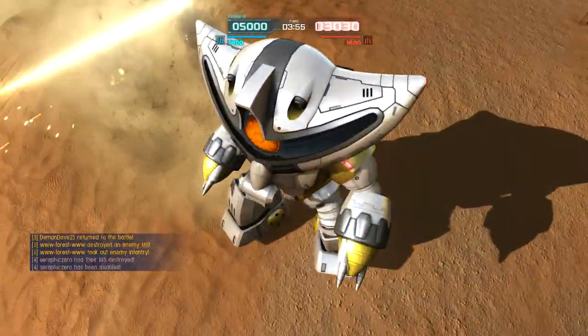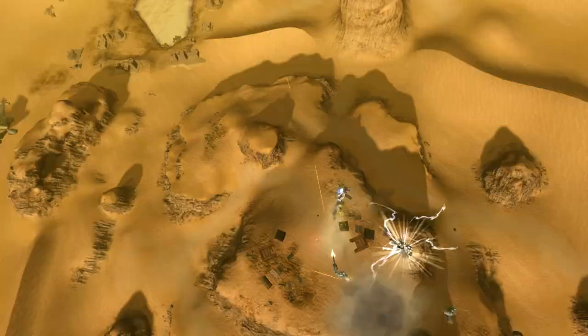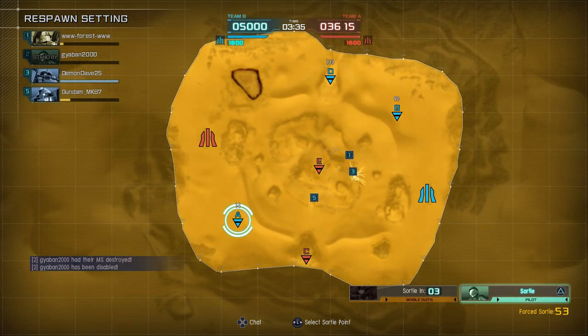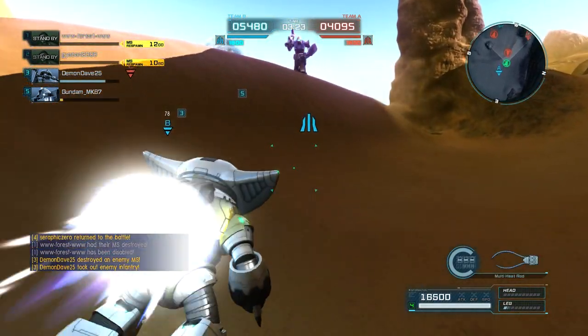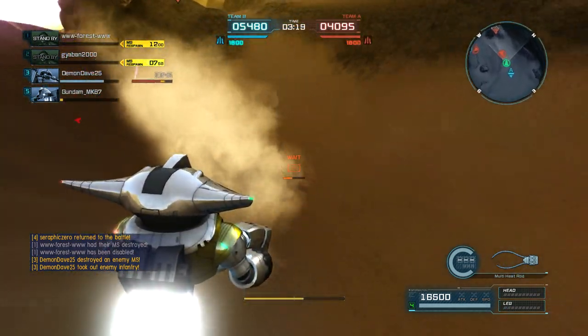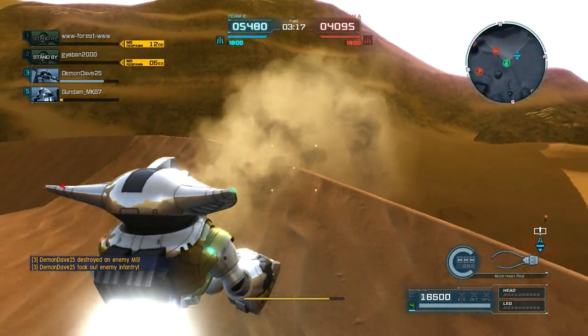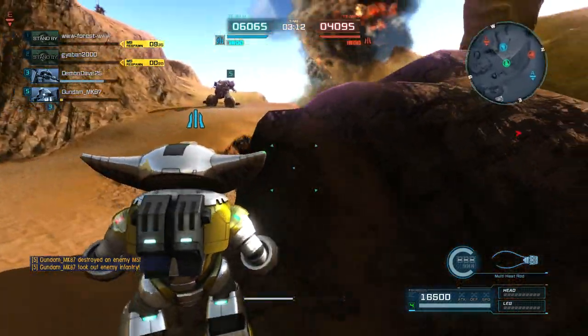Oh shit, I really shouldn't have gotten out from cover — that was definitely a mistake. Okay, let's spawn at A to see if I can get behind them. I think he spotted me. Okay, let's downswing him. We're gonna use this opening to get away from this guy and make it to the center mountain where my allies are.